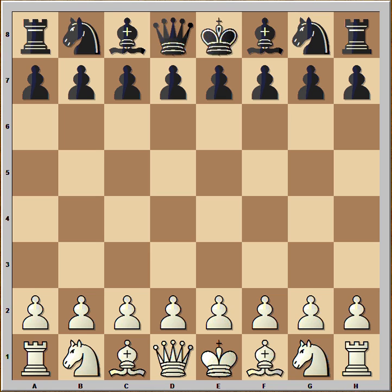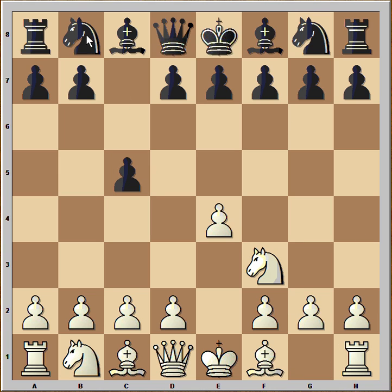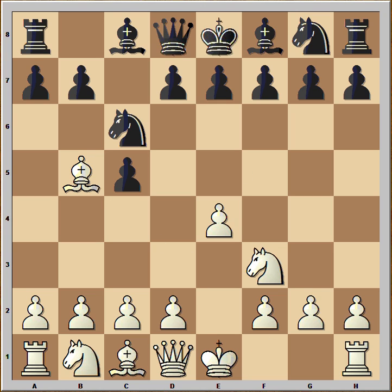In this game Judit had white pieces and she started with e4. Angelova played c5, knight to f3, so we have the Sicilian defense. Bishop to b5 and we have the Rosolimo attack. g6 — this is the Fianchetto variation.